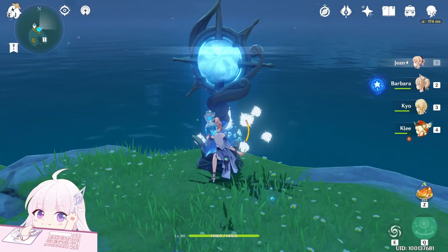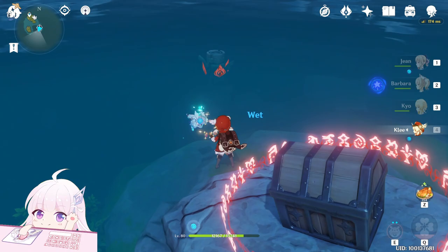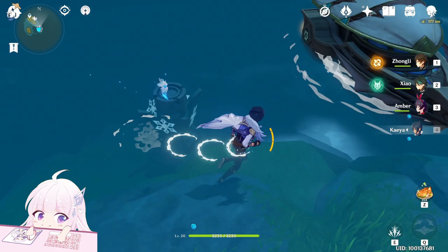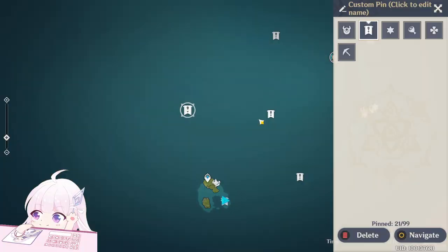After this one you will see another chest here just on that small thing, so let's call the boat and go on it. For this one you have to activate those two devices. One is with Pyro, so let's use Amber — just throw the doll. Here we go. For the second one use Keia. And here we go.